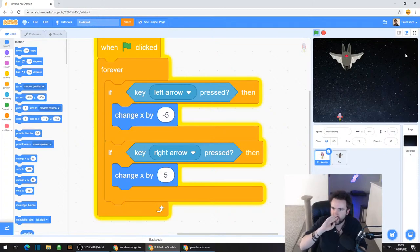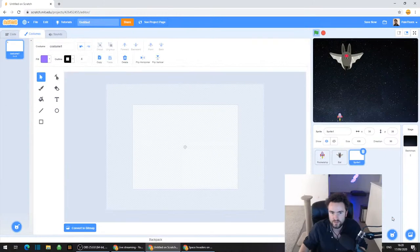So what we're going to need to do now is make a new sprite, and we're going to draw this one. Our rocket ship is all done. So go to the bottom right corner, hover over that little cat face that says choose a sprite, move up twice and you'll see it says Paint. Click on Paint - and we have this little painting ability to paint a new sprite.